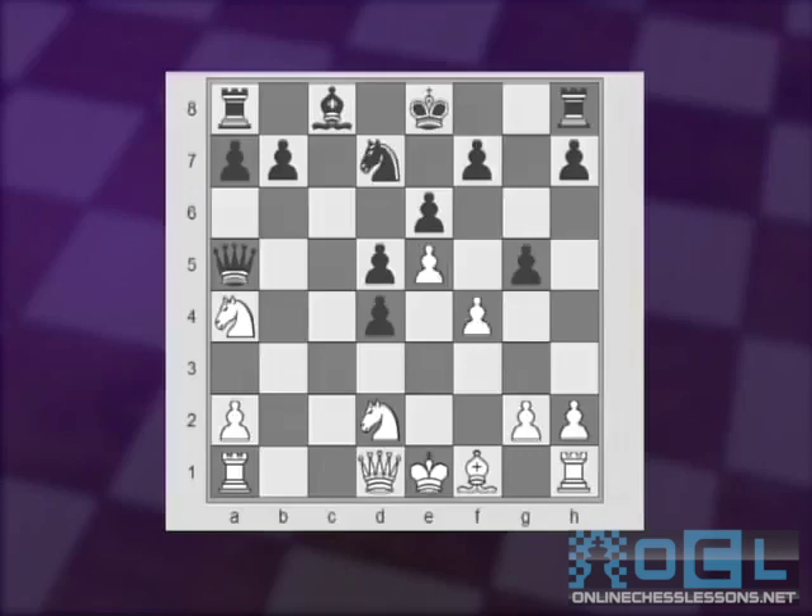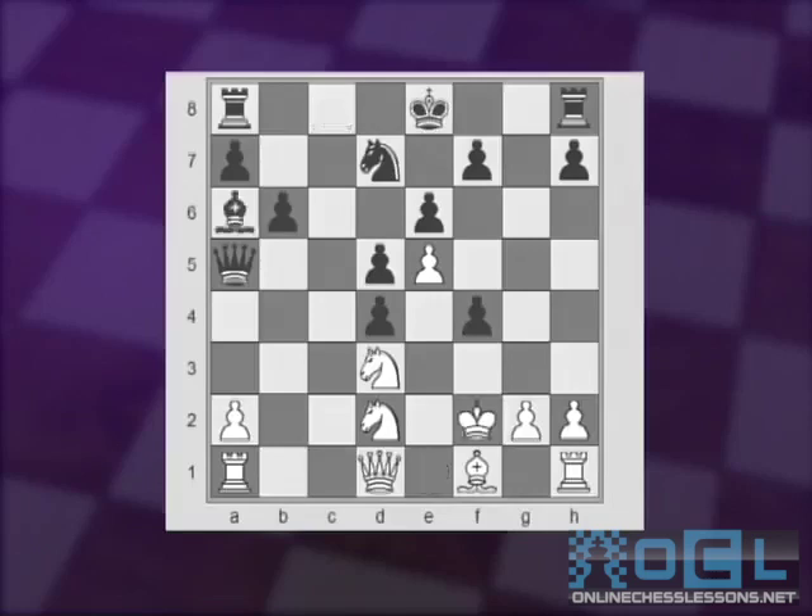Anand played in one game, for example, Nb2, gxf4, Nd3, b6, Kf2, Ba6, Nf3, and Rc8 — and Black had a decent game. Black has all his pawns so far on the board, so they have four pawns at the moment for the knight. Even if they lose one pawn, they still have three, giving sufficient compensation.